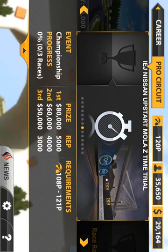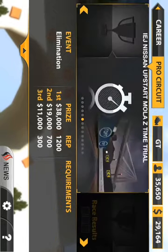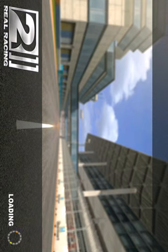There are five tiers and it moves up. It starts out with a rookie cup and gets all the way up to pro and world class, which I think is the last one. There are all kinds of different types of racing and all kinds of different tracks — very pretty tracks, very well done.